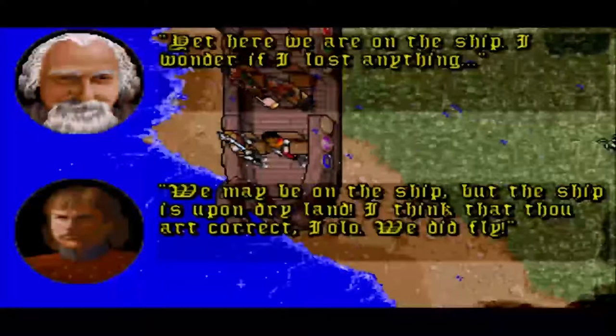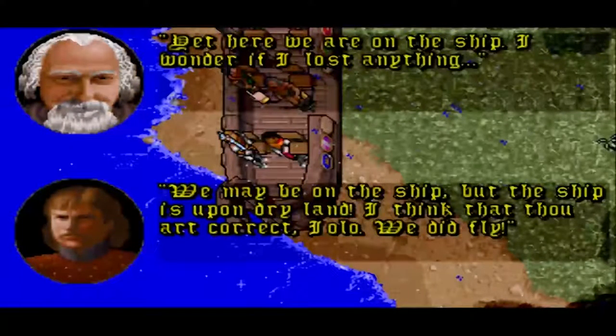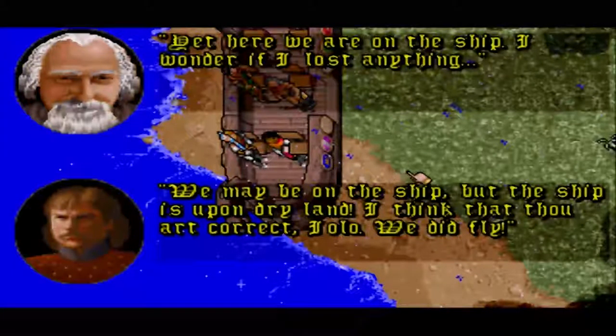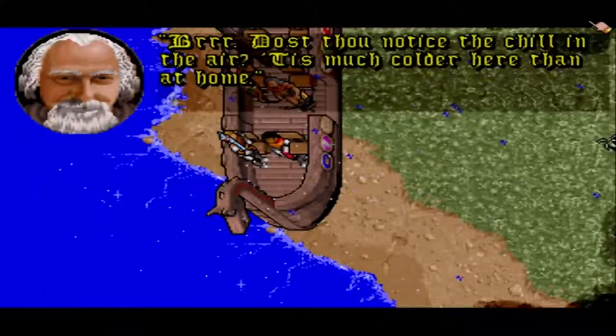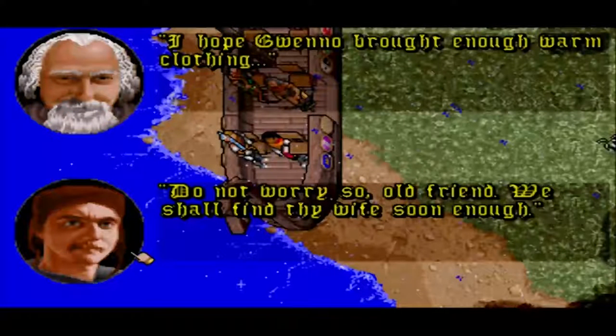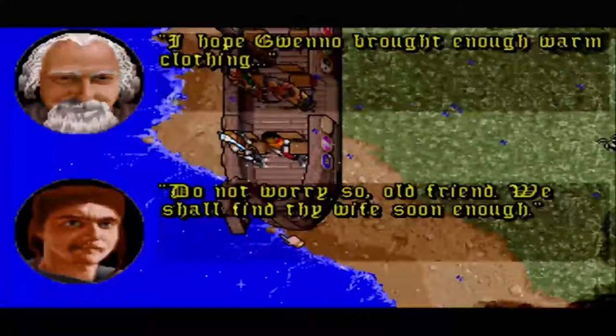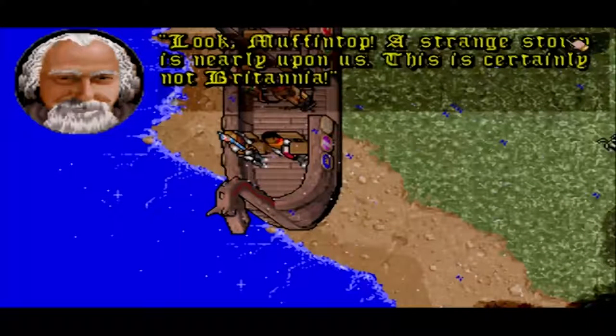So there's me, the Avatar — Muffin Top. This is Iolo, this is Dupre — currently wielding a Mage Bane — and this is Shamino. I've never known how to pronounce his name properly, but it's all text so I can say it however I want. Dupre says the ship is on dry land; Iolo, we did fly. 'Dost thou notice? It's much colder here than at home. I hope Gwenno brought enough warm clothing.' Gwenno is Iolo's wife. 'Do not worry old friend, we shall find thy wife soon enough. Look — a strange storm is nearly upon us. This is certainly not Britannia.'